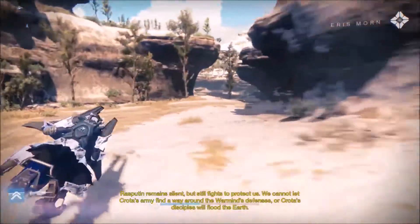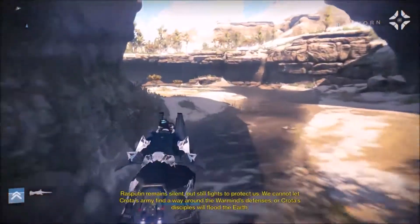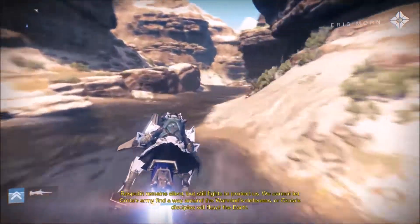Rasputin remains silent but still fights to protect us. We cannot let Crota's army find a way around the Warmind's defenses, or Crota's disciples will flood the Earth.